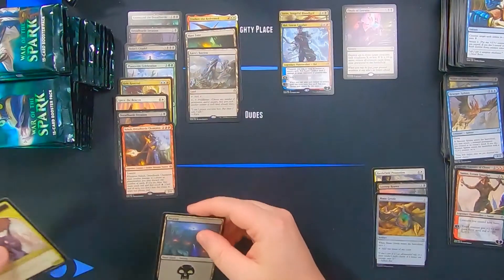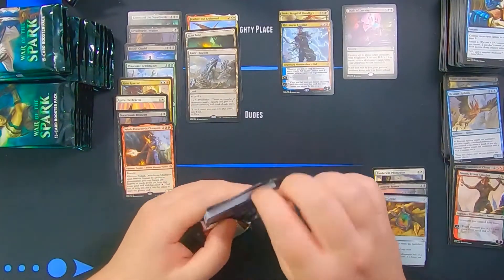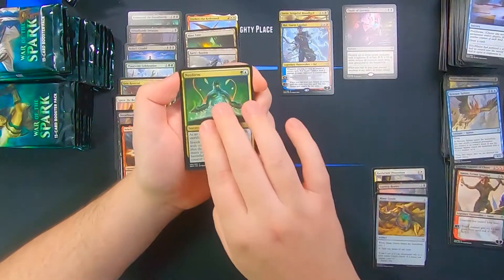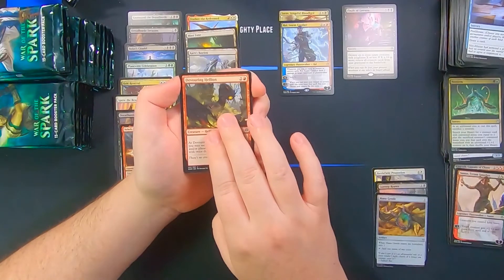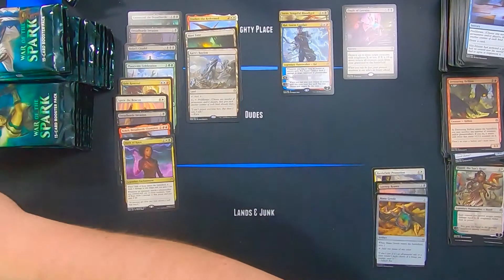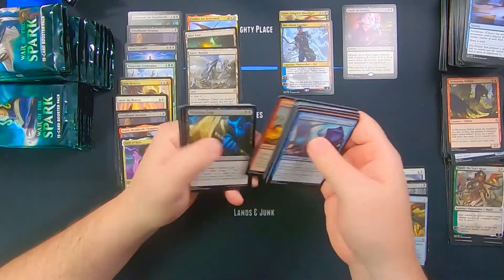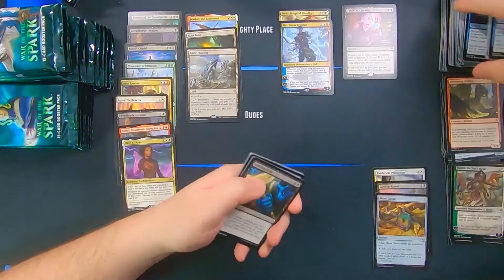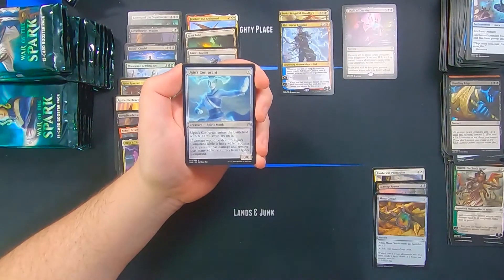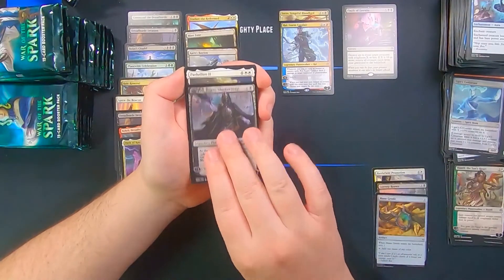Samut, Tyrant Smasher, and Karn's Bastion — another few-dollar land. There's the Citizen token. Karn's Bastion is definitely up there in price. Neoform, Devouring Hellion, Hotly again, and Oath of Kaya. Oath of Kaya is very good for your walker decks — the fact that it does three damage when it comes into the battlefield is sweet, and then it drains opponents when they attack your planeswalker.